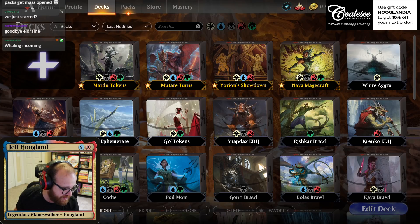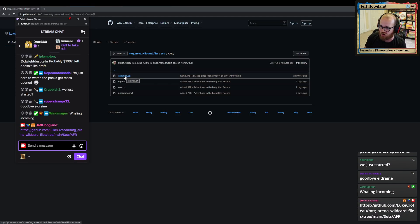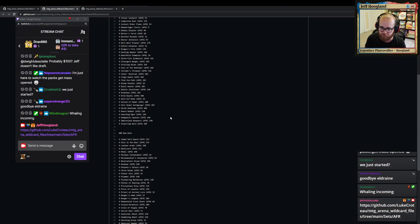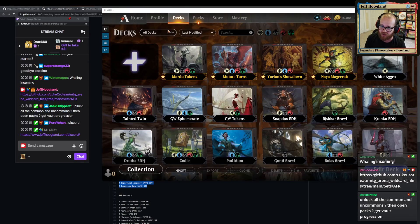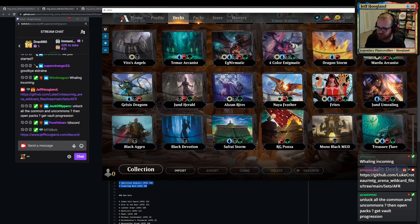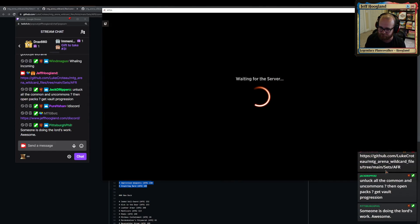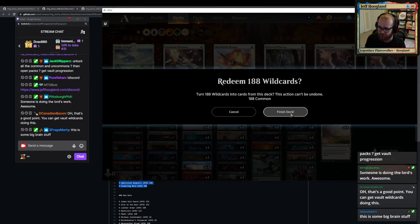This GitHub page, which I will link in the video description and in chat, lists common, uncommon, rare, and mythic cards for each set that we can import in 200-card blocks into Arena to craft them before I start opening packs. So I'm going to import this string of cards — it shows up right there — then hit Edit and then Craft All. That used 188 common wild cards.